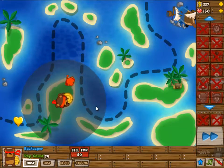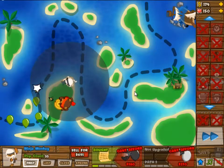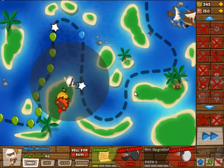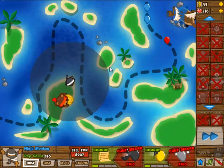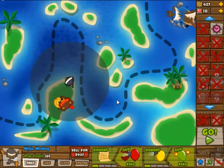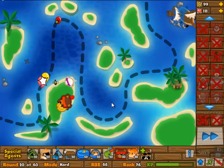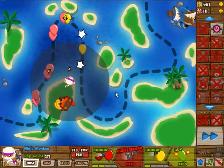This is kind of a strange challenge today. Like so often nowadays, there are only a few towers available — one of each tower — so you don't actually get to choose. You only get to choose in which order you basically place them, so you can start off with either the Ninja Monkey or the Tech Shooter.